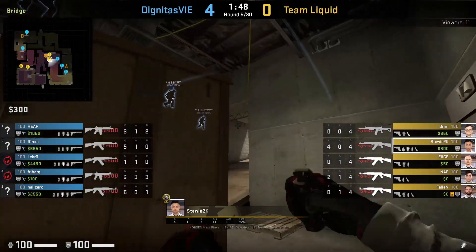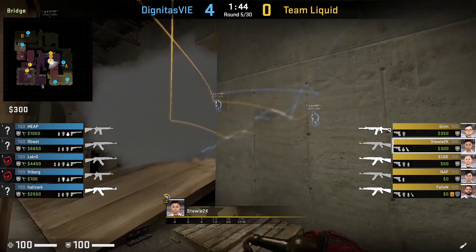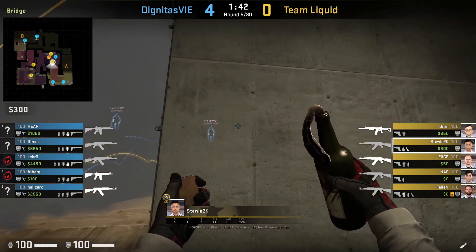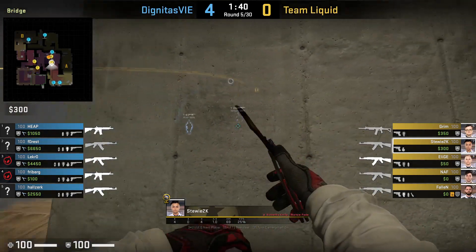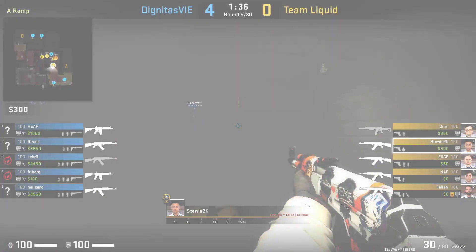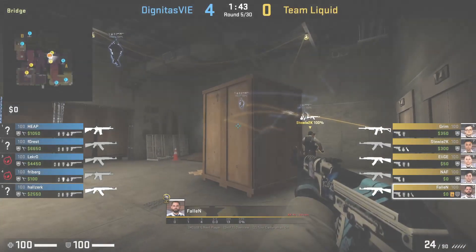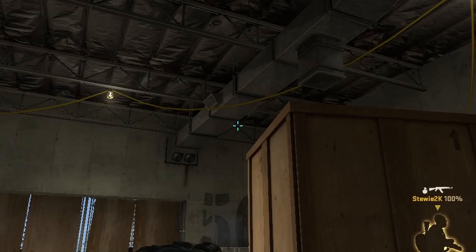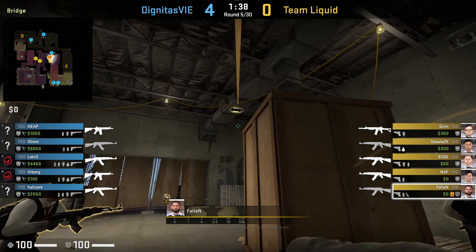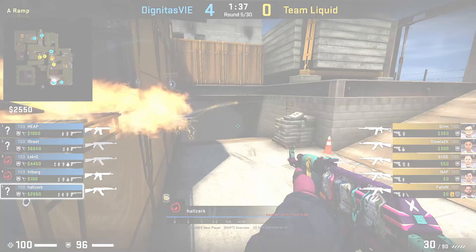Next, Team Liquid's vertical ramp control nades. Stewie throws a one-way smoke, then he throws a Molly for top yellow through the deep CT smoke in order for Liquid to take ramp. Fallen will get flashed through by Fallen, where he gets to yellow behind the cover of his smoke and kills Heap. To throw Fallen's flash, he positions himself with the screw, then aims at the bar to the right of this vent, walks one step, and left click throws. The flash will blind and Elish gets the kill through the smoke.